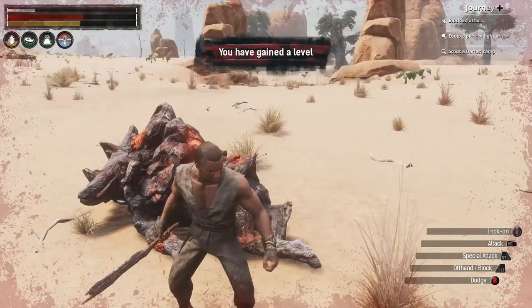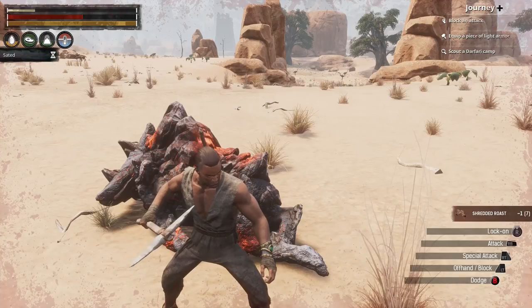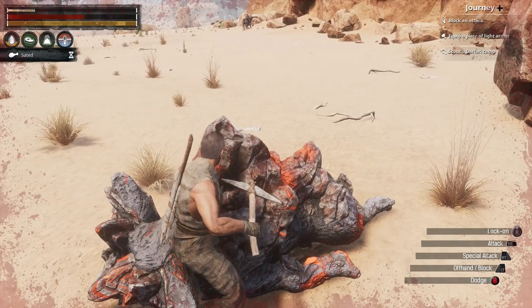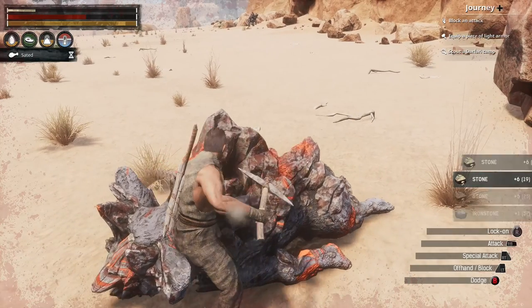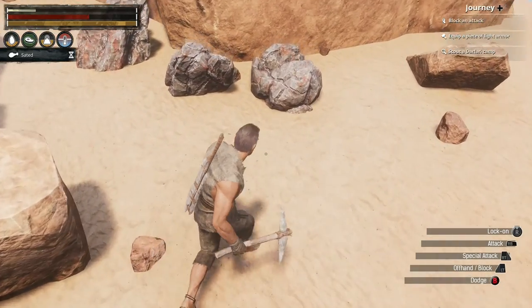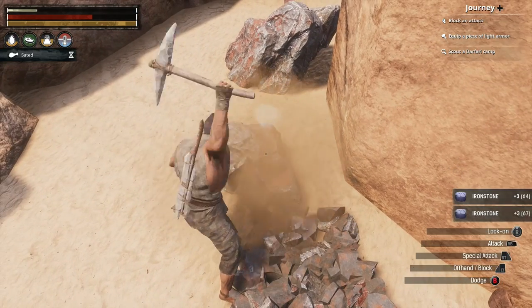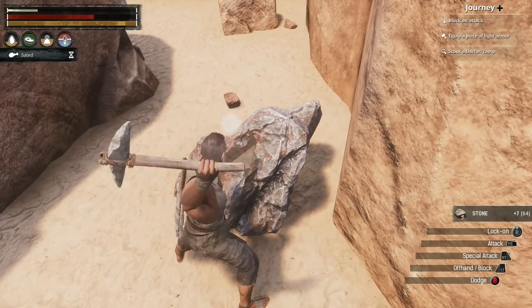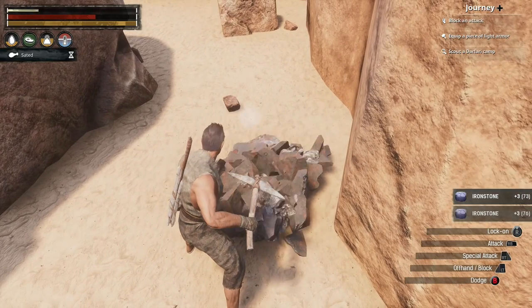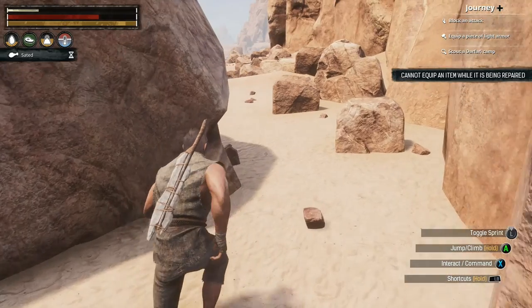There we go, and we also gained a level — nice, nice, nice! Oh, I forgot to fill this up with water before I went here. Oh dear. Well I'm in trouble, but that's neither here nor there. I will fix that issue. I will mine this guy, which I can do to also get iron — he doesn't have quite nearly as much as the veins here rather than nodes, but it's enough to make it worthwhile. Might as well fix this up with a whole bunch of stone.